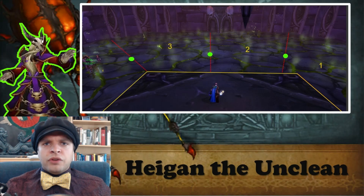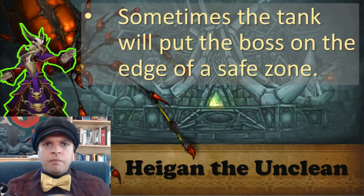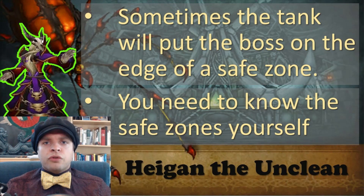Here is a view of the different safe zones from the platform that Hygen starts on. Safe zone 1 is on the right near the entrance, then zone 2, zone 3, and zone 4 on the left near the exit. Here's another view of those same safe zones. They will cycle through starting at zone 1, then 2, 3, 4, back to 3, 2, 1, and repeat. Sometimes the tank will position the boss at the edge of a safe zone so that if you stand behind the boss you'll get hit by Eruption. You need to know the safe zones yourself so that you can be sure to not get hit by Eruption.